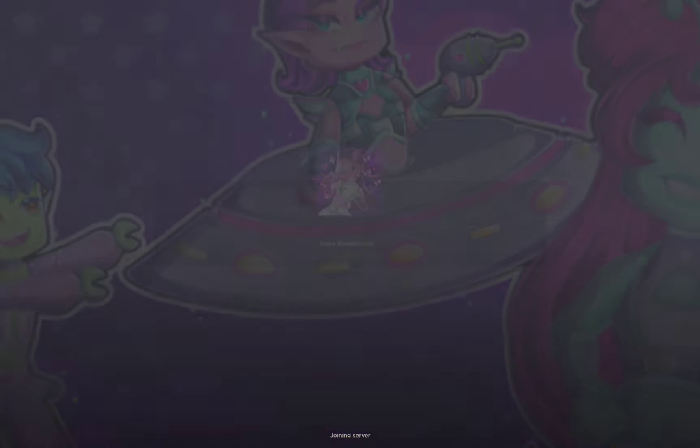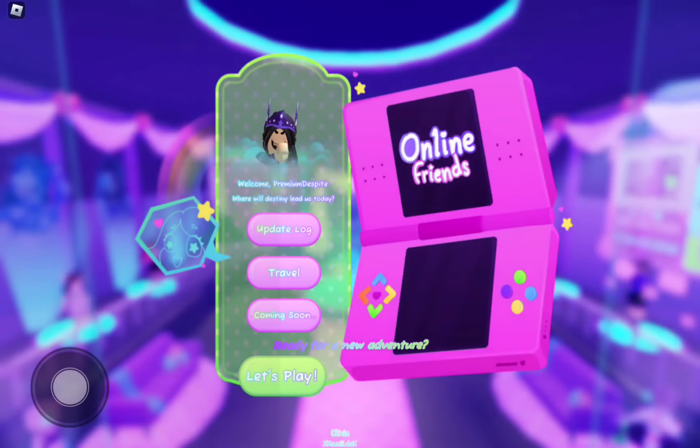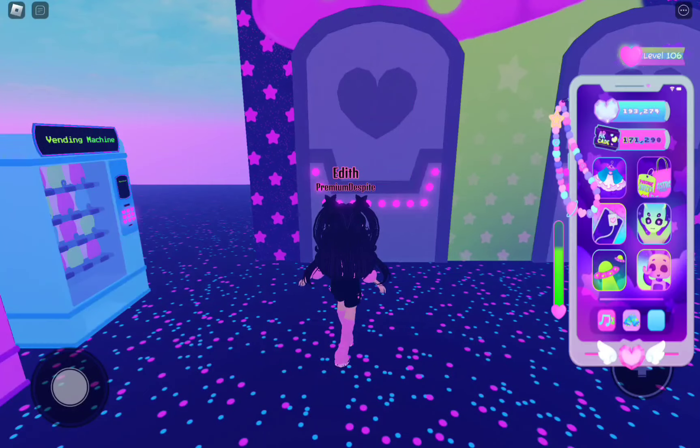So first you're going to play Aston Renaissance, and you're going to wait until the loading scene finishes. Once it's finished, you're going to want to click Travel and you want to travel to Arcade. You do not want to go to the Citadel, otherwise you have to still travel to the Arcade or walk to the Arcade.